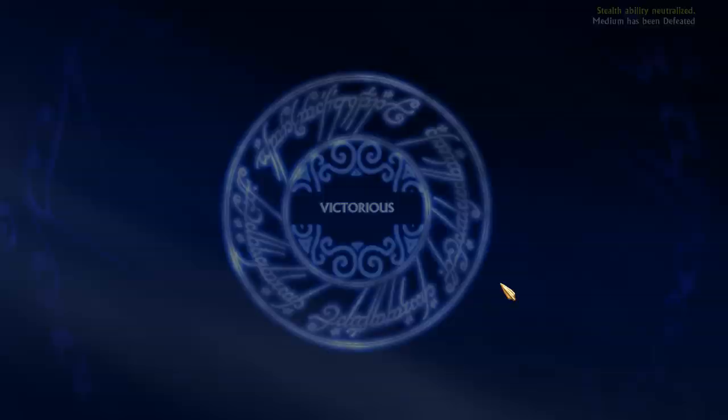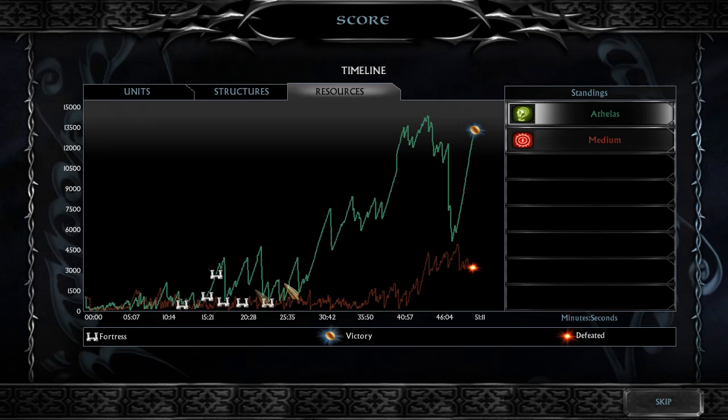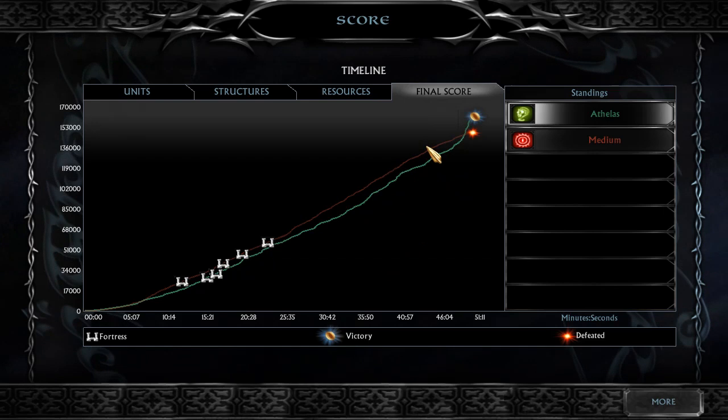But we are victorious! Medium has been defeated. Let's check the scores and end the video. Look at the amount of units they had over time — they had the lead with structures almost the whole time. I only had the lead with resources because I focused economy. The final score — I barely beat them. That's just because Rohan is very weak early on, but once you get the cavalry and Theoden to level 10, they're basically invincible.